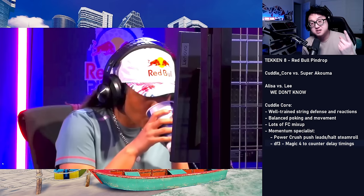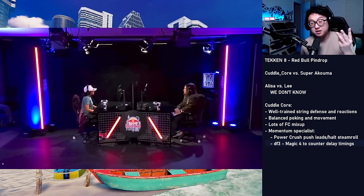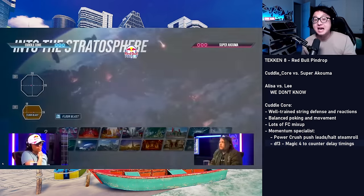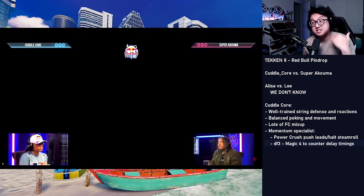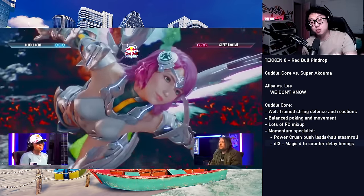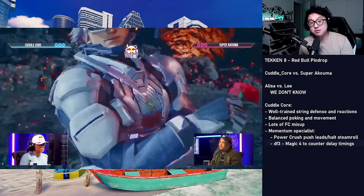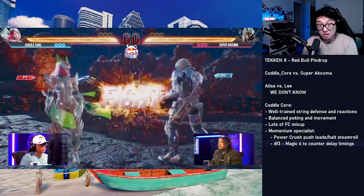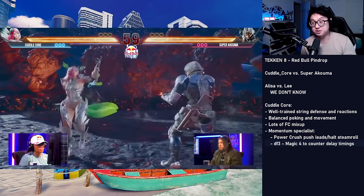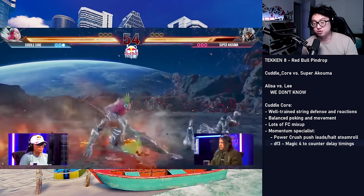High tempo play, momentum stuffing with the power crush, and balanced poking and movement — this is what Tekken 8 seems to be asking us to do. Power crush is so powerful in this game because if you absorb hits, it gains increased safety and does more chip damage. Her affinity for using the power crush as both a defensive and offensive option is really well built for Tekken 8 and built for Elisa. They really leaned into Elisa's strengths that Cuddlecore was already known for.